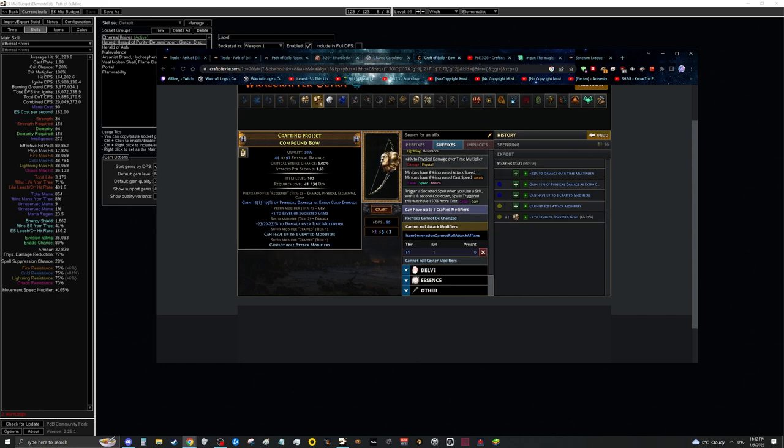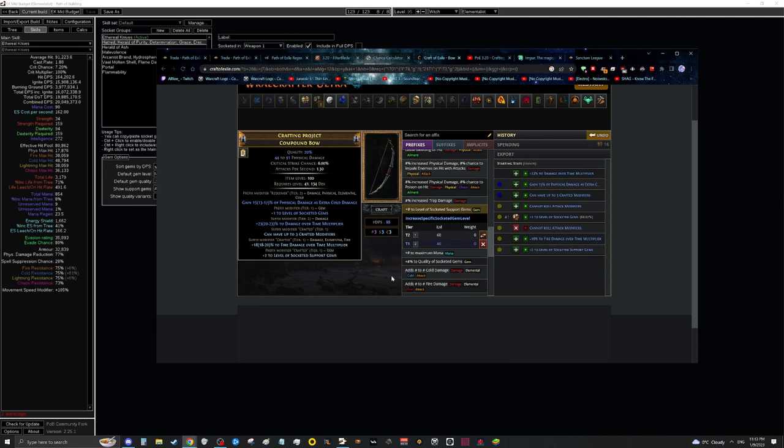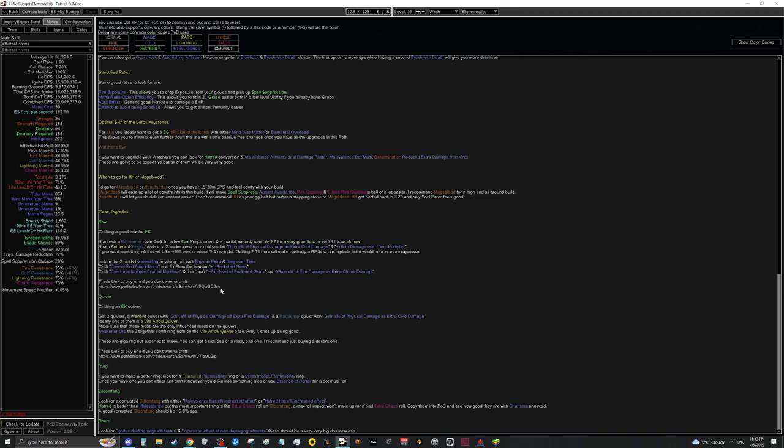Once plus one socketed gems lands, remove crafted modifiers, re-apply multi-mod, then craft fire damage over time multiplier and plus two levels of socketed support gems as a prefix. As long as you have the damage over time and extra cold base rolls, the rest is essentially guaranteed unless you get unlucky on the prefix. There's a written guide in the gear upgrade section if needed. Alternatively, you can simply buy one from trade — these range from 5 to 15 div and the market is a bit volatile, but you should find something reasonable.